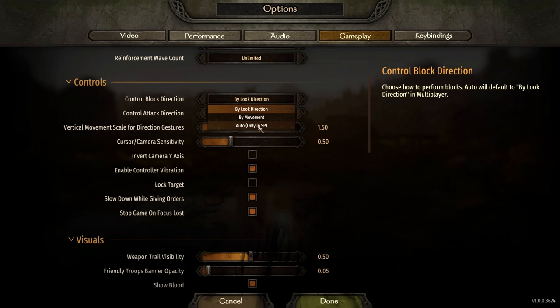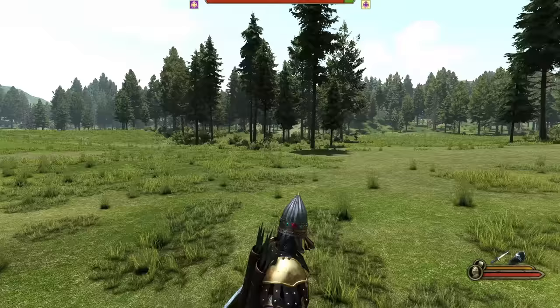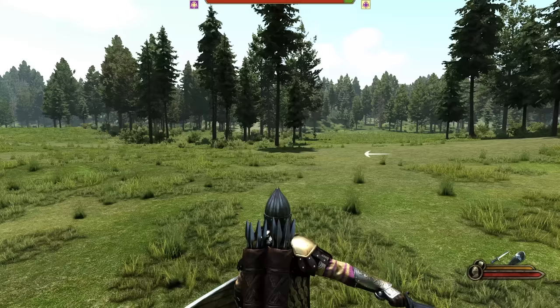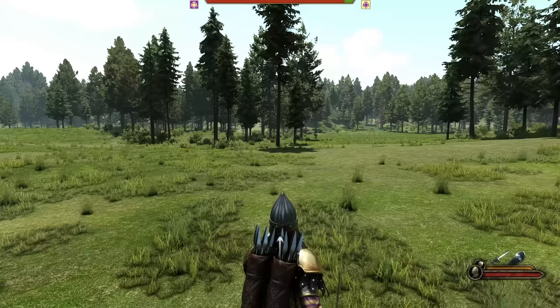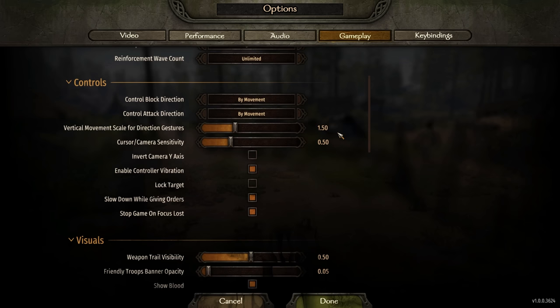Right now it's set to 'by look,' but you can change it to 'by movement.' By look is the default — if you look to the right and press block, you will block to the right. In single player, you can use auto, which will automatically block to the proper direction when you press block — though you still have to actually press the block button. By movement means your character attacks and blocks based on movement direction rather than camera direction. A lot of people prefer this; I'm a big fan of the look/camera method, but do whatever works best for your play style.